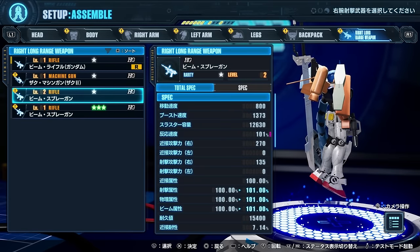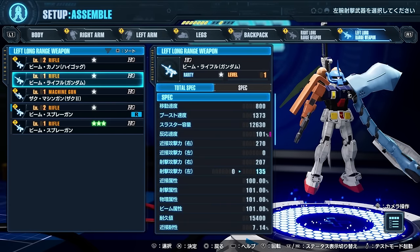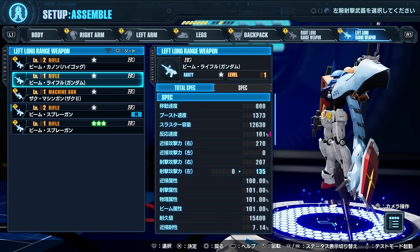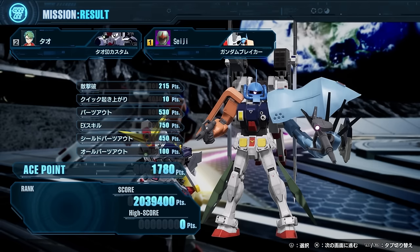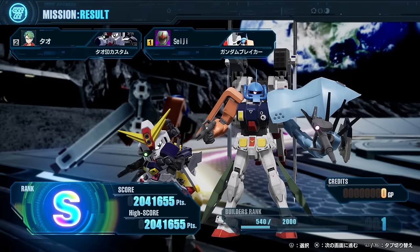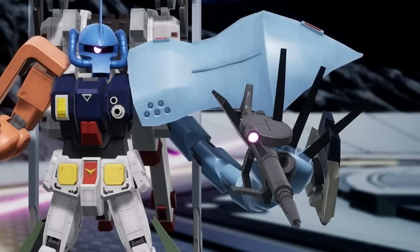I mentioned in my last video that this game seems like it's really embodying the 'Gunpla's freedom' quote from Build Fighters, and I don't think I could have been more right. In fact, I'd argue in some cases you almost have too much freedom. Just look at how a High Gaga arm holds a beam rifle — it's posed completely wrong, and with a machine gun it's just stuck in the hand rather than being properly gripped.